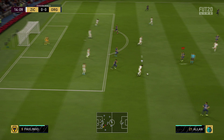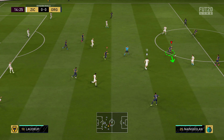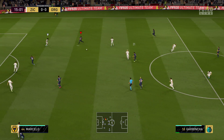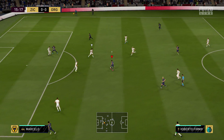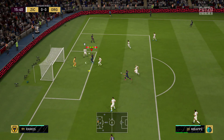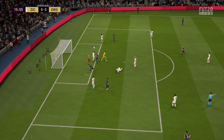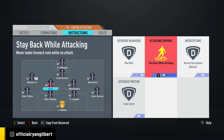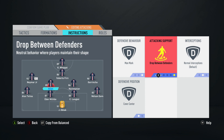For the CDMs, I decided to use man-marking. I've been using it recently and finding it very effective. Cut passing lanes is also very effective, but personally I'm not the best reader of passing lanes — I find man-marking works better for me. It's whichever your preference is. I also use cover center, because we don't need cover wing — we've already got width with the wingers and fullbacks covering the flanks. Then stay back while attacking for both CDMs.